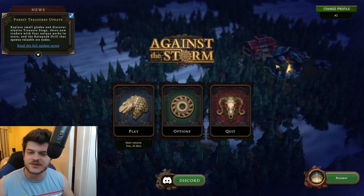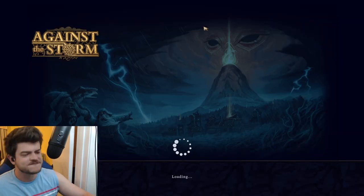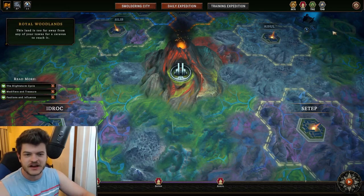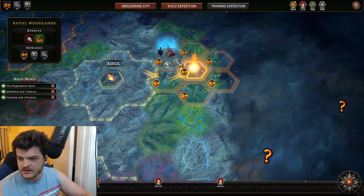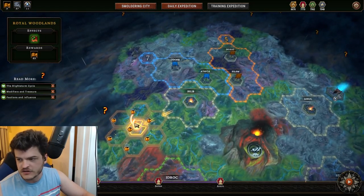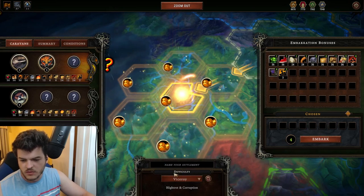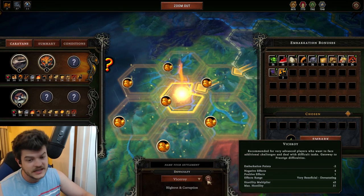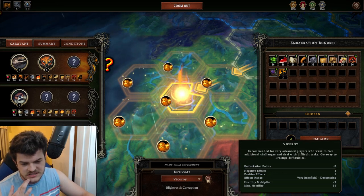Hello ladies and gentlemen, welcome to another episode of Sergeant Neutral plays Against the Storm. Last time we had a victory, and I think this time we might bump it up to Viceroy and just see how far we can get. There is an abandoned camp here — when neither trading nor trade routes are available, I don't think we'll be doing that for our first attempt at Viceroy. So we're just going to go pretty normal here. Viceroy — what does that change? Hostility multiplier times three. Gateway to prestige difficulties, negative effects four, one positive effect.